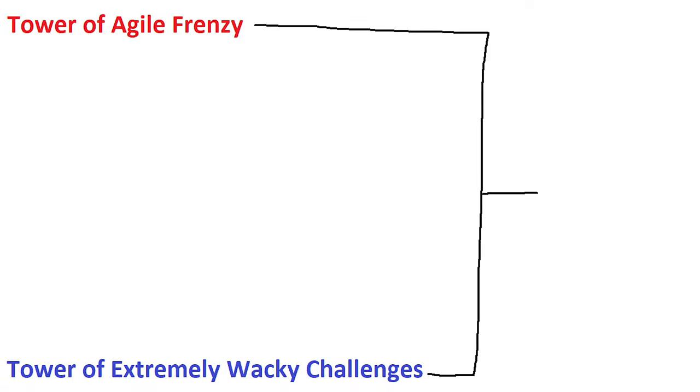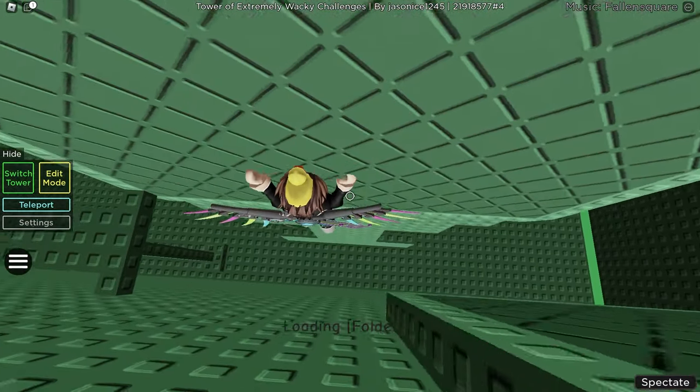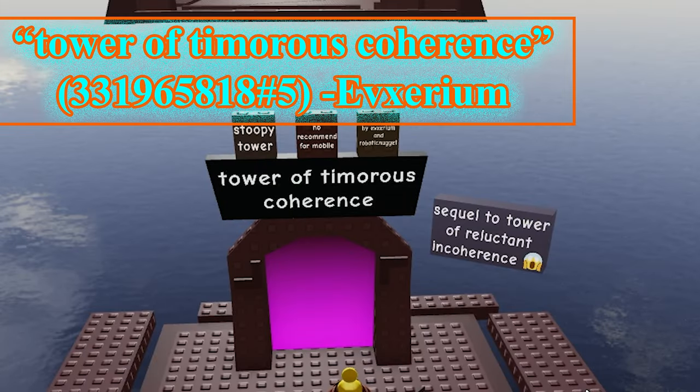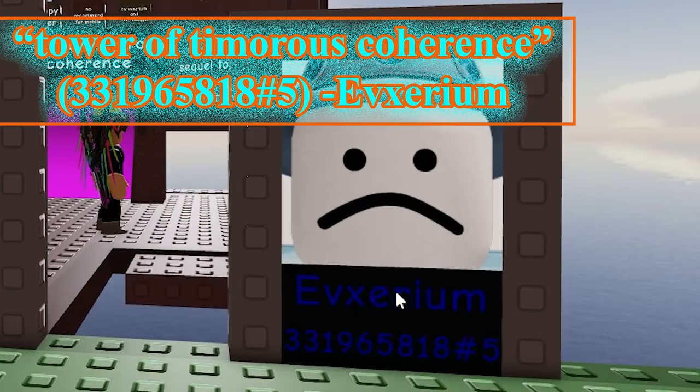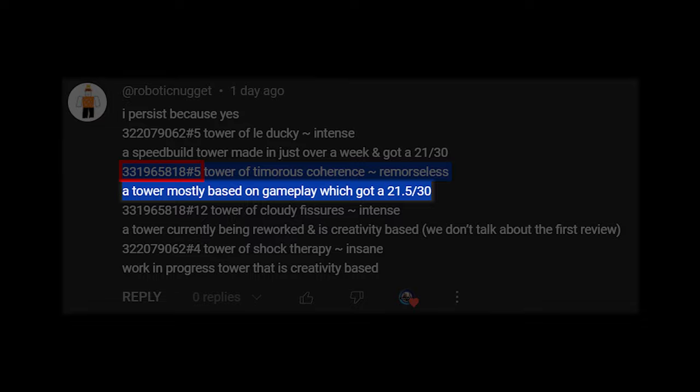The winner between Tower of Agile Frenzy and Tower of Extremely Wacky Challenges is Tower of Extremely Wacky Challenges. I really liked both of them, but Tower of Extremely Wacky Challenges had a more interesting variety of different gameplay. The next tower is Tower of Timorous Coherence, a tower mostly based on gameplay that scored 21.5 out of 30.